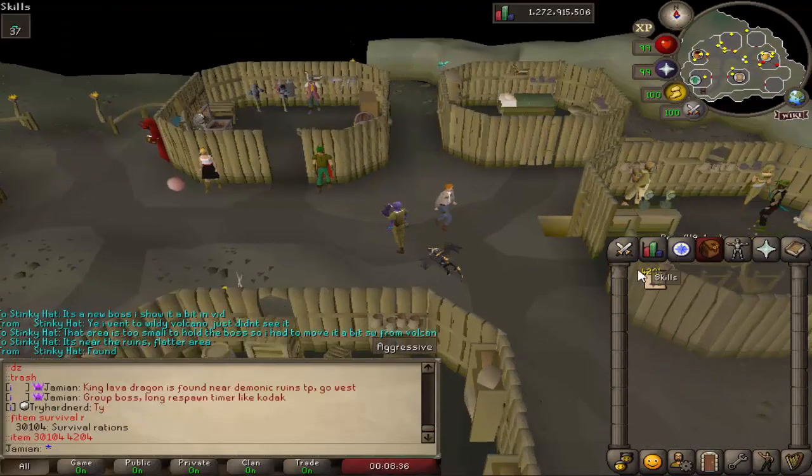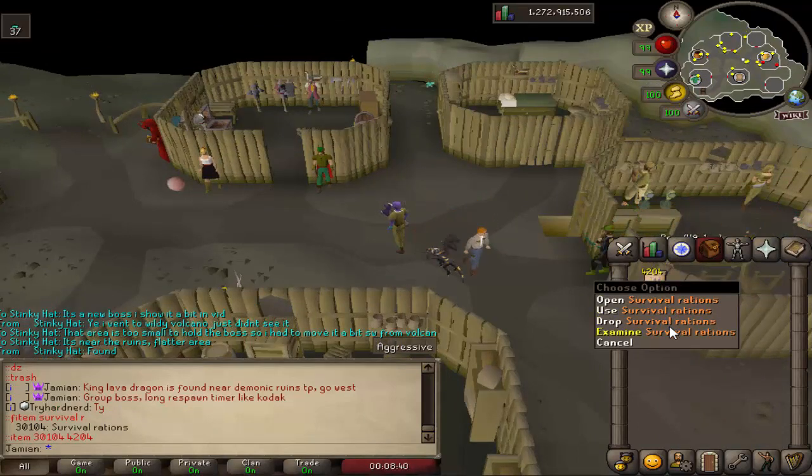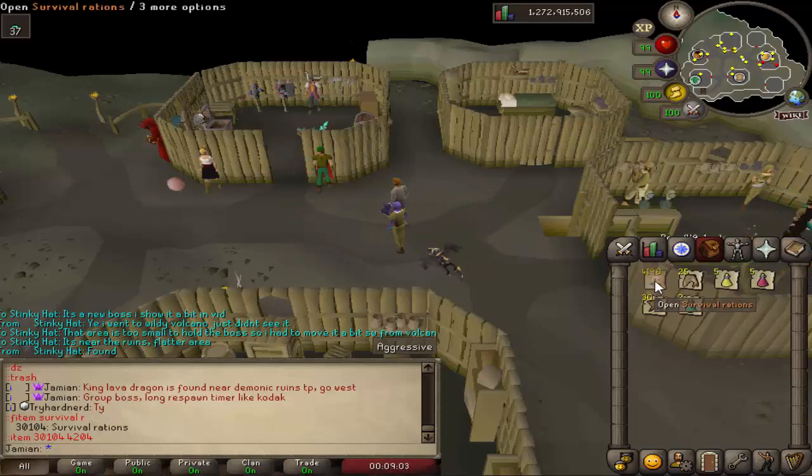Resource packs have been renamed and now provide more variety. These were called resource packs and when you first got them you were thinking 'oh, resources' like mining supplies, raw fish, logs, ores. But no, it's supplies as in food and potions. I like the idea of keeping it food and potions but wanted it to be more obvious. So now they're called survival rations - hopefully that's more obvious.